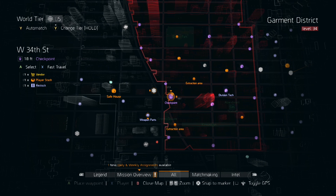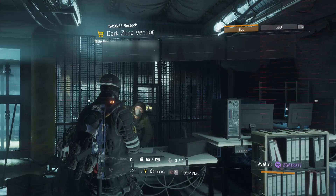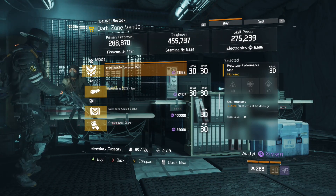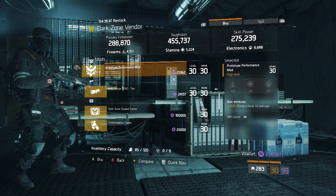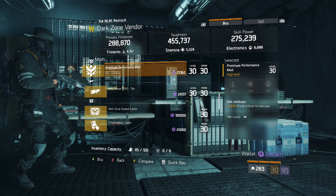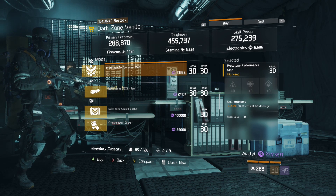Here we are at the West 34 DZ checkpoint. The mod we're looking for is this pulse critical hit damage mod. This is a max roll and how you increase the pulse critical hit damage on any pulse. You can pick this mod up here or at the special equipment vendor in Camp Clinton.